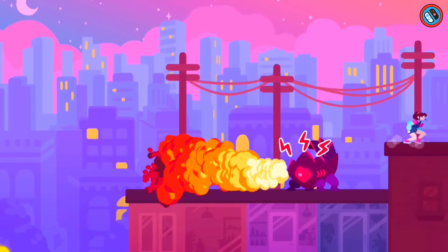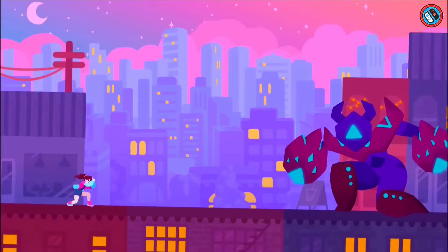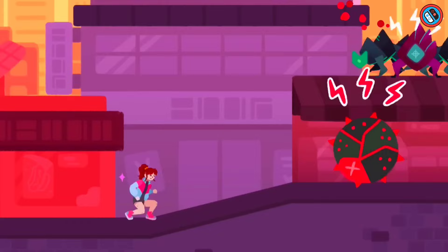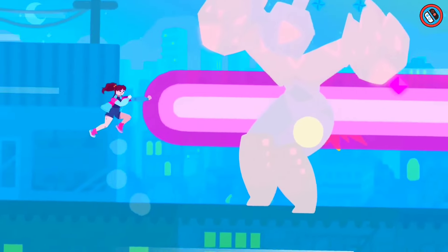To sustain momentum, players can use strong moves such as ground smashes, aerial assaults, and super beams. The bright world finds inspiration in metropolitan cityscapes and pastel skylines. The game offers an adrenaline-fueled experience with quick reactions and strategic combat abilities.